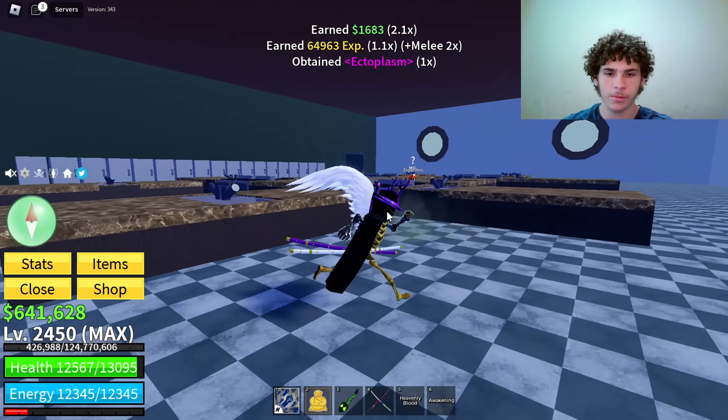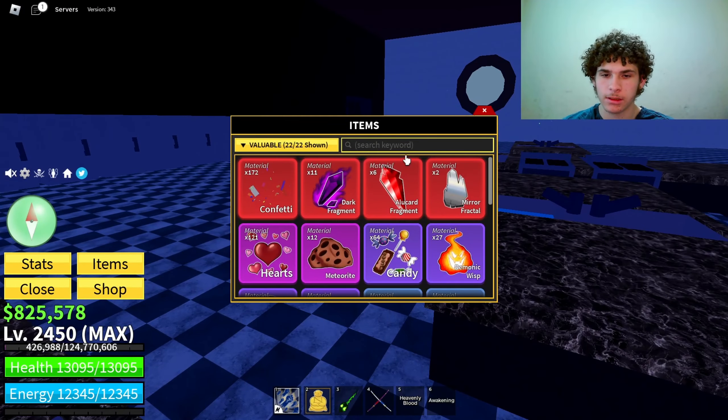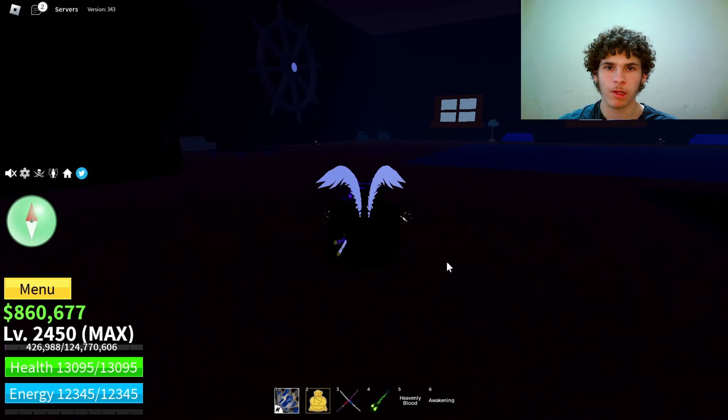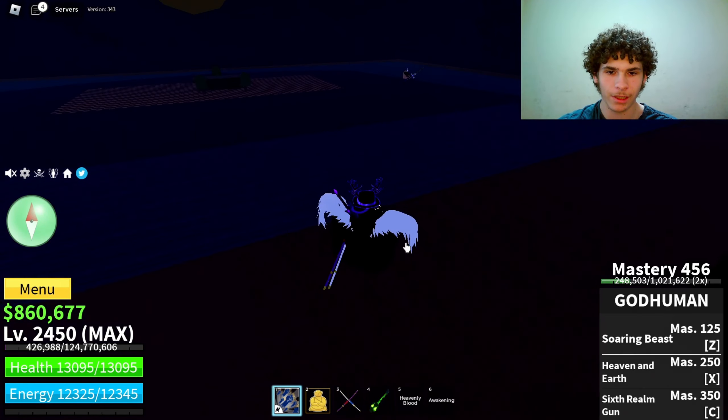The first step to get the ghoul race is head over to the cursed ship and grind some ectoplasm. I'm at the cursed ship now — in order to get the ghoul race I need 100 ectoplasm and one hellfire torch.